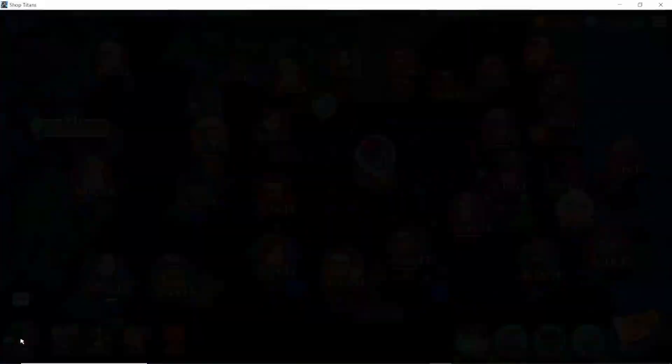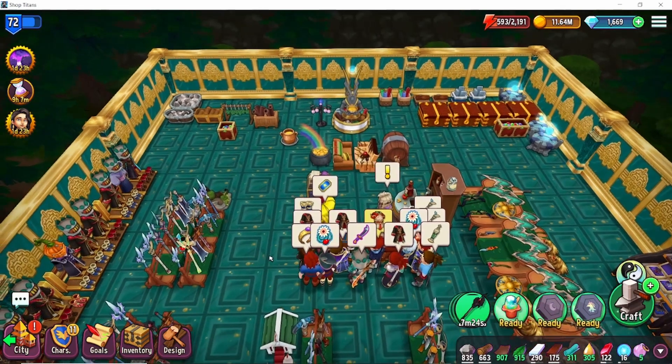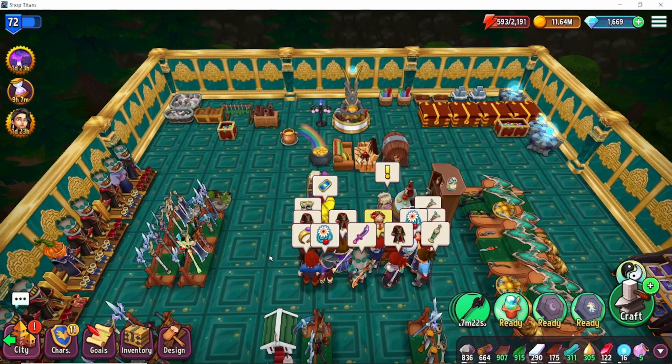So that's a look at the new update: the tier 13 items, the components, the new resource, the new worker, and the building. Let me know in the comments what you think of it and if you are working on any tier 13s — and which one's your favorite so far. I know I'll be getting stuck in as soon as I can. I'll see you guys in the next video. Take care.